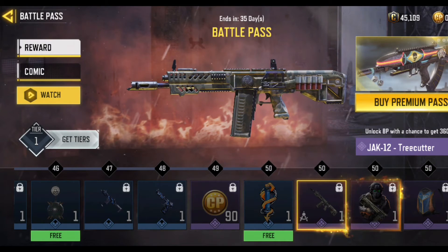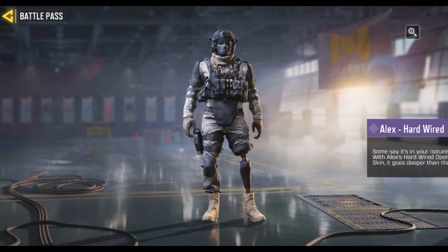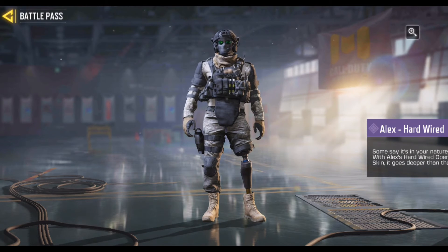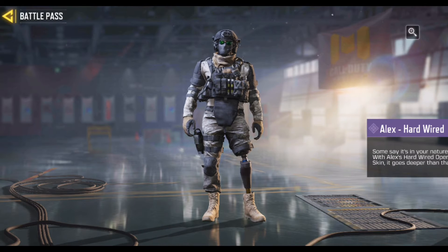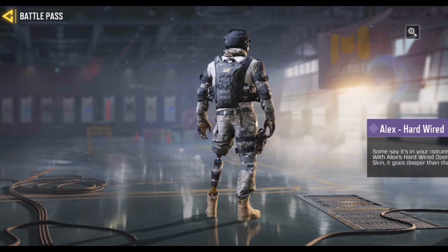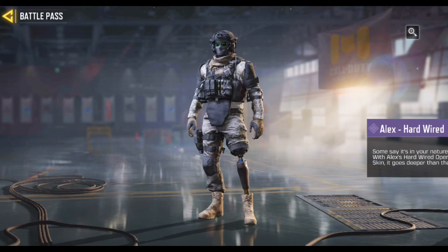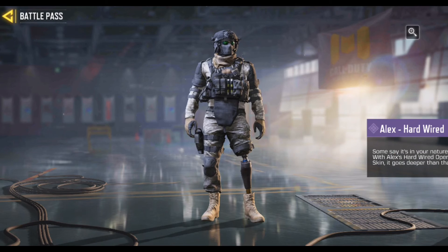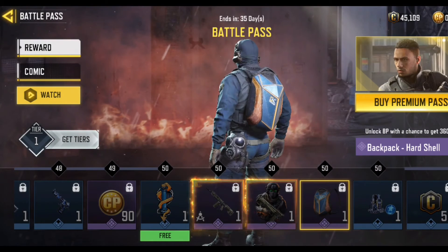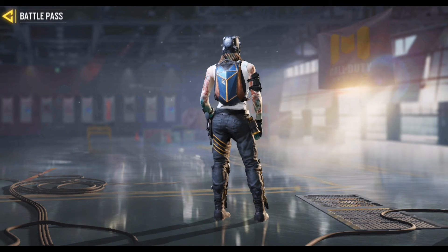I'm interested in this — and another skin: LX Hard Word. Some say it's in your nature to kill — with LX's Hard Word operator skin, it goes deeper than that. Look at the legs, it's really so beautiful, so nice guys. Just because of this skin you should buy the battle pass. And the Hard Shell backpack with hard shell camo is really so nice.